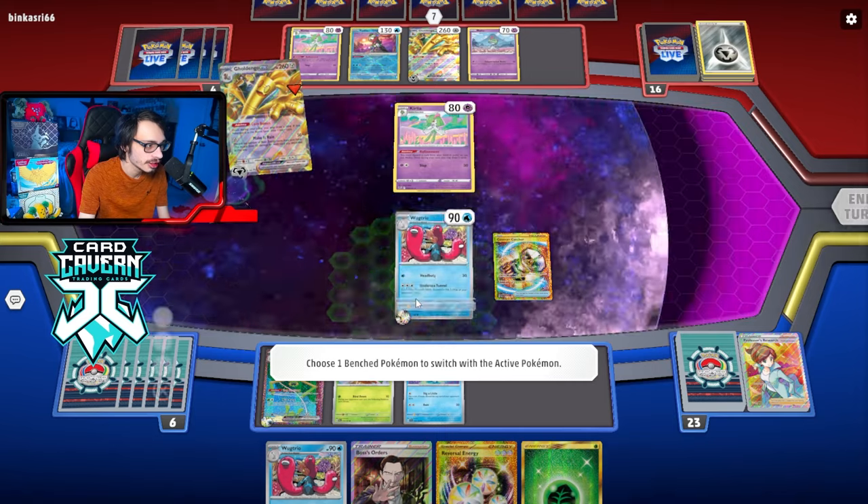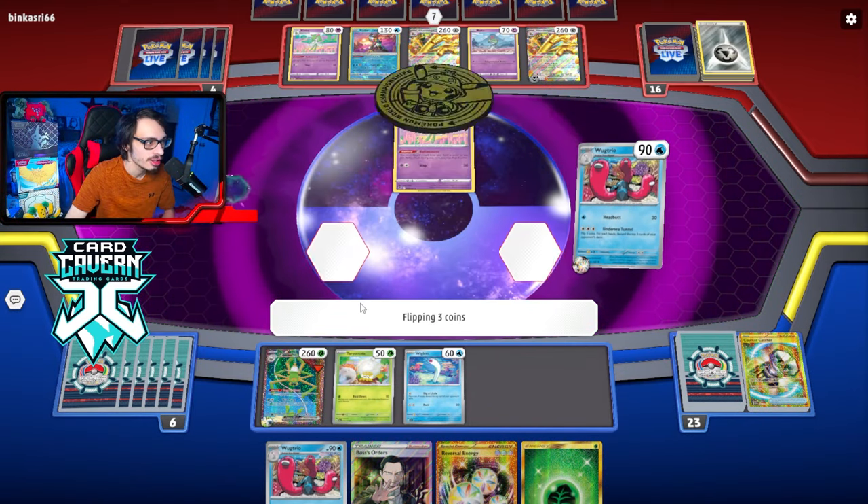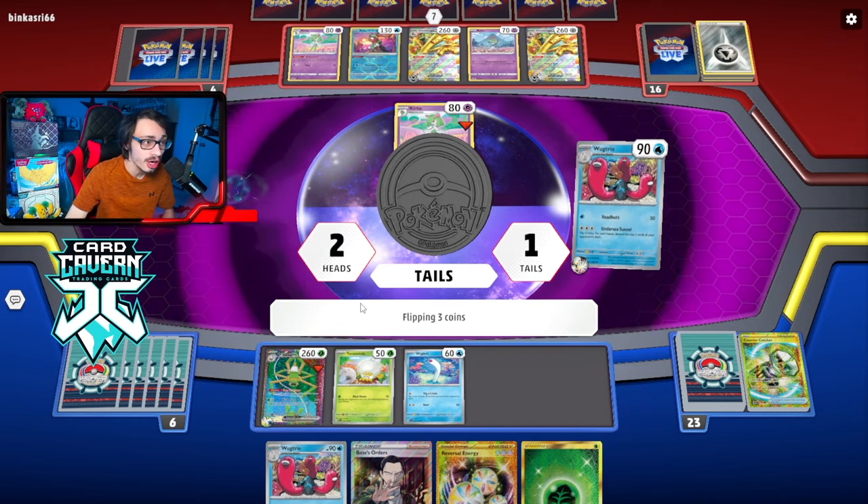I'm tempted to go for the Bind Down strat too. Let's go — we drew Research! Actually, perfect. I was really hoping we were going to draw Research here because I do want to make sure I can draw more cards and Colress was just not getting there. All right, look at that — we drew literally everything we needed: Countercatcher, Reversal, Wiglet, Wugtrio. Back to the Undersea Tunnel business. Here we go. What are we milling this time? One head, two heads — two heads again, not bad. That's pretty good odds.